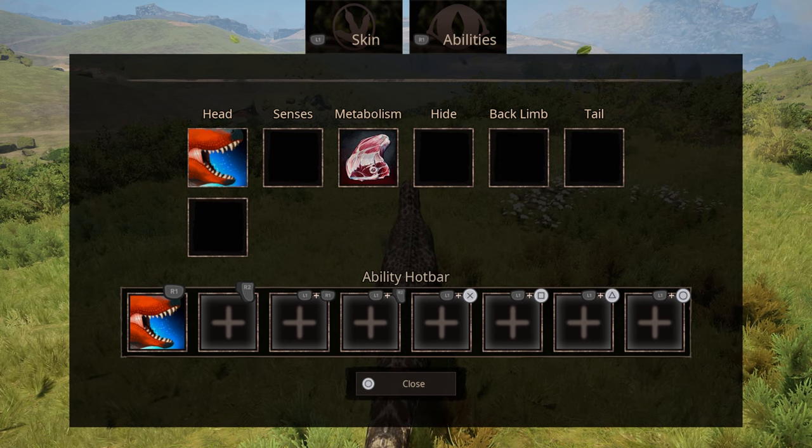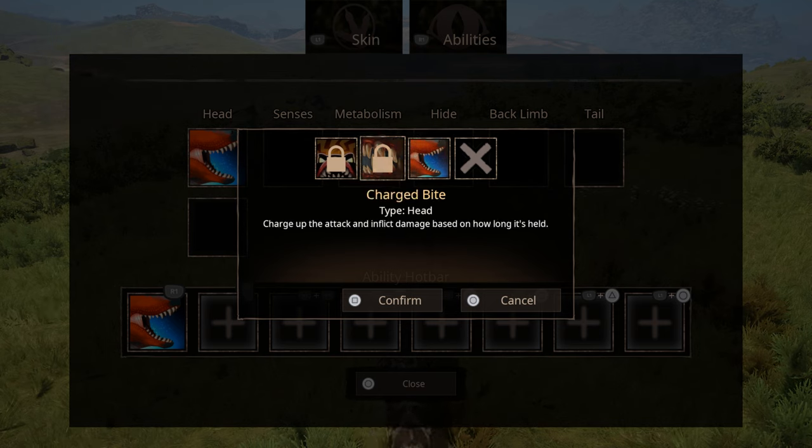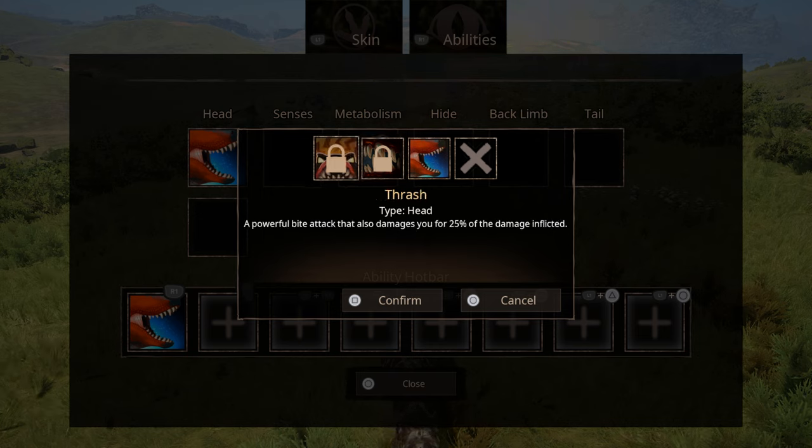When it comes to the moveset it's always been pretty basic. For the head attack he has a regular bite that does 50 damage. He also has a charged-up bite which can do up to 100 damage, so it does a lot of damage to any dinos around his combat weight. And then he has a brand new thrashing ability — a powerful bite attack that also damages yourself for 25% of the damage you inflict. We don't have the damage numbers for this yet but we're going to test it out to see how effective it really is.